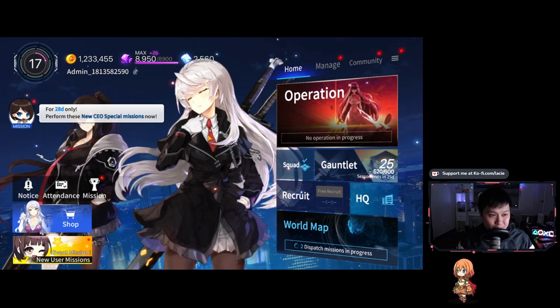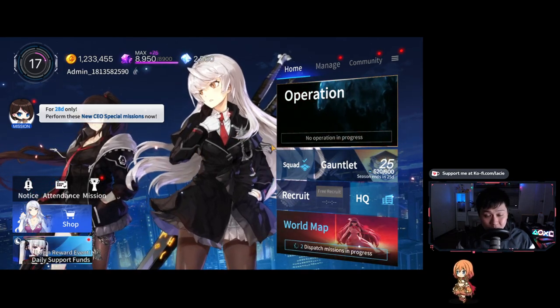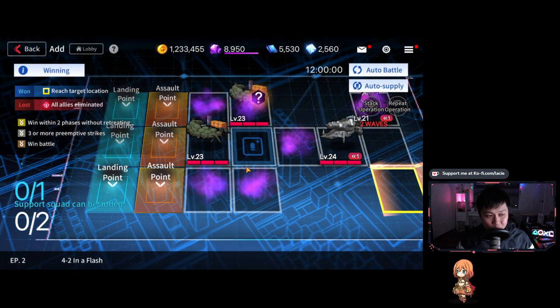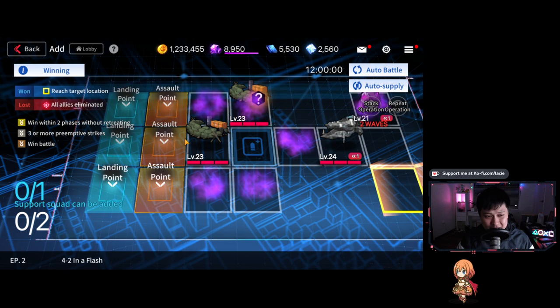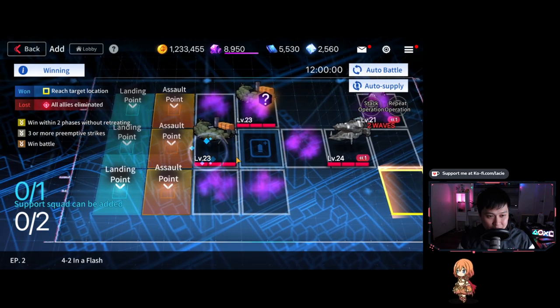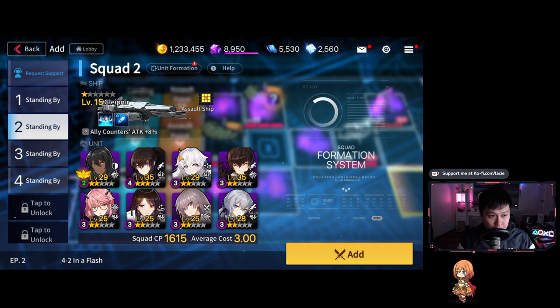Let's jump into this video and begin with the interface and what this is all about. So essentially, let me get into an operation so you can see what the combat looks like. We've just clicked into one of the maps and this is the preparation screen — you're navigating the map, which a lot of games use. Blue Archive comes to mind. I've got a ship or couple of ships full of people that I can deploy to attack monsters.